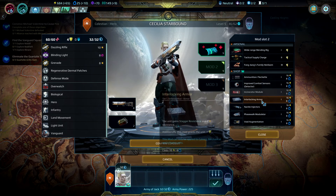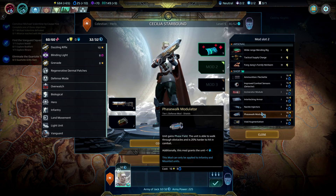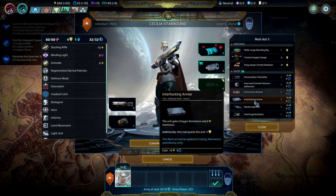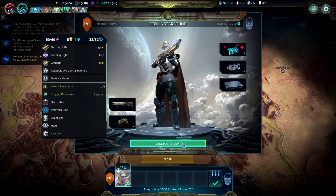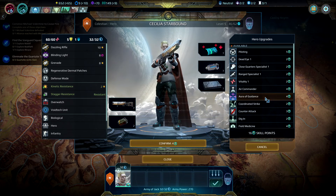I don't know if we would need that. Let's maybe rather go for some resistance. Chance to inflict bleeding, Phase Walk Modulator, Phase Field — I like that — the Void Augmentation, the Interlocking Armor. Here we go. And then some skill points. Aura of Guidance — ooh — every unit in the Eros army has 10% increased accuracy. Wow, yeah, I want that — the Aura of Guidance.